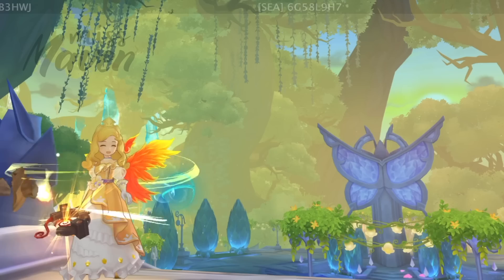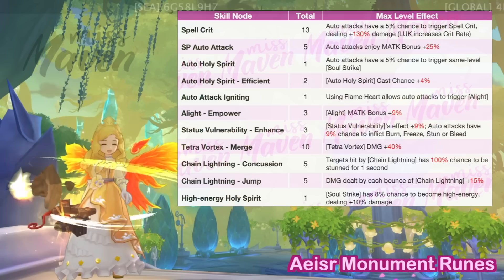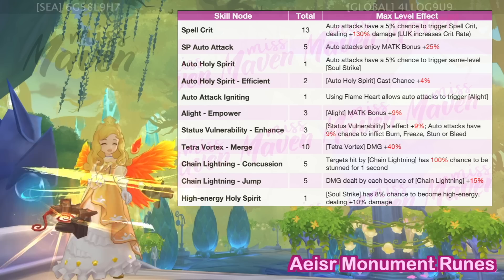Up next, let's discuss the most important runes to get. For Acer Monument, these are the skill and attribute nodes which are important for optimizing your AM's performance in battle.